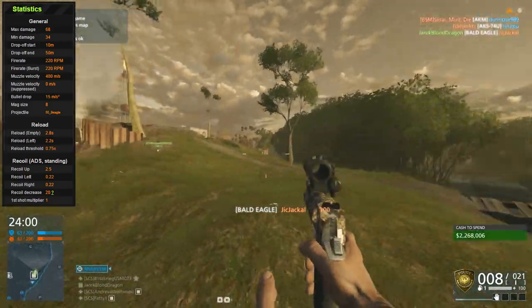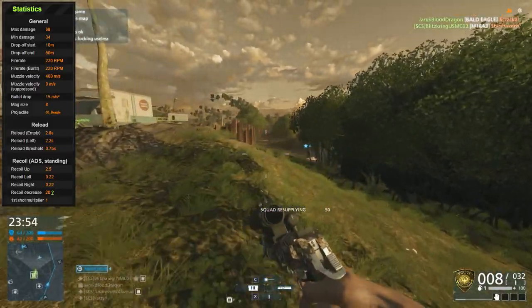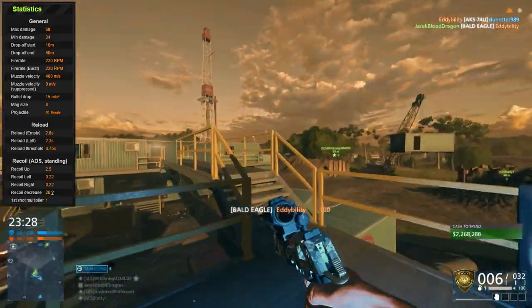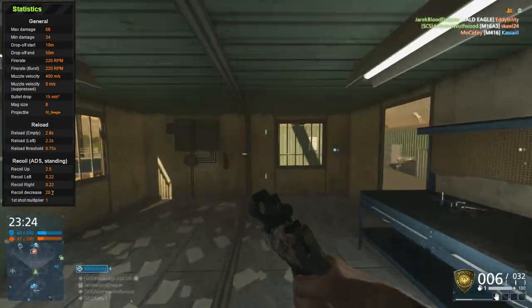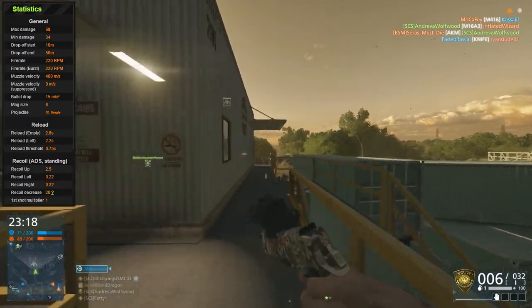Bullet drop is the same as the assault rifles at 15 meters a second. Magazine size is fairly generous at 8 bullets — and since it only takes 2–3 shots to kill, you generally don't get stuck in the middle of a reload. The reload is 2.2 seconds for the short reload and 2.8 for the long, which is kind of on the slow side. The only things that reload slower in the pistol class are the revolvers, but generally with an 8-round mag, I didn't get caught in the middle of a reload.